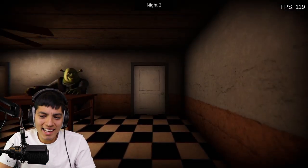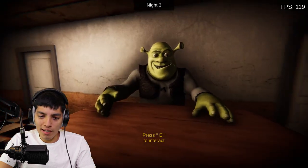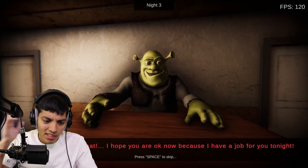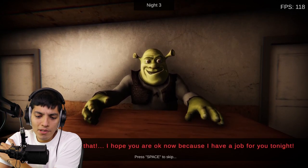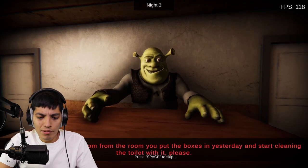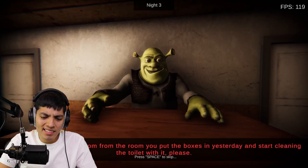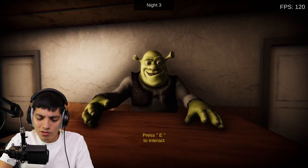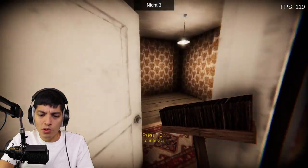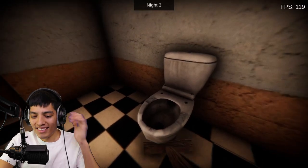What the heck — Shrek went full exorcist mode on us! 'Shrek, welcome back — how was your sleep?' 'Not good, I had a nightmare.' 'I'm very sorry to hear that. I hope you're okay, because I have a job for you tonight.' Oh, not another job. 'I want you to take the broom from the room you put the boxes in yesterday and start cleaning the toilet with it.' Great, so now we're scrubbing toilets. Let's get the broom and scrub the toilet — press interact, scrubbing the toilet.